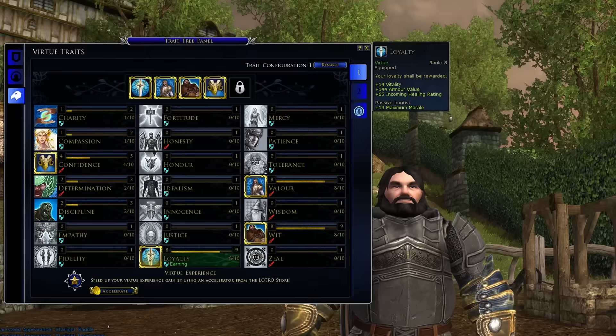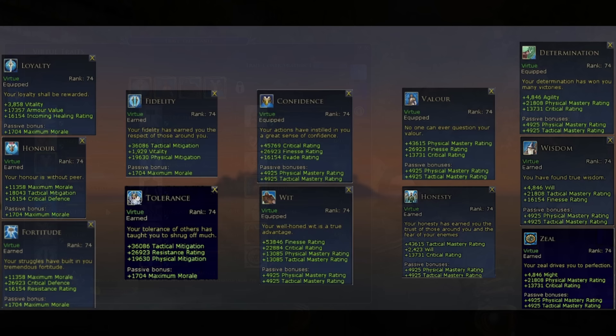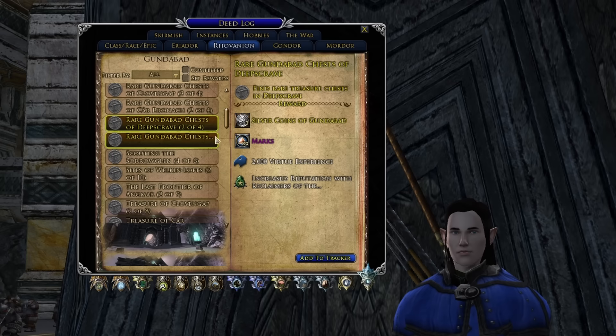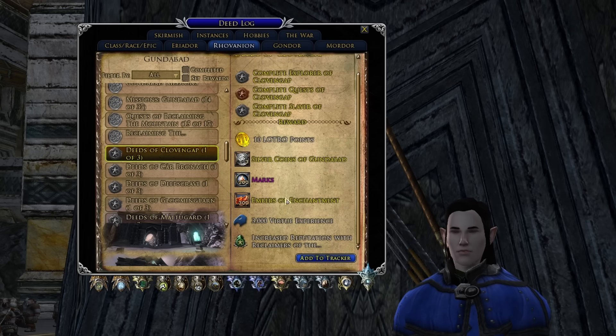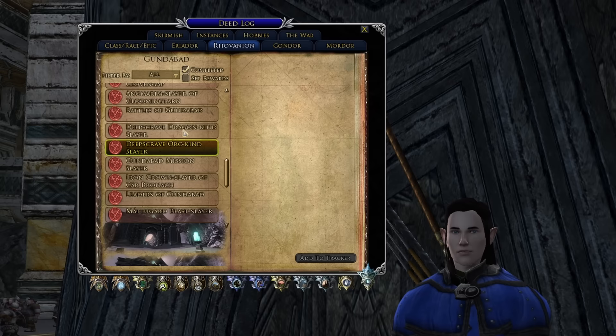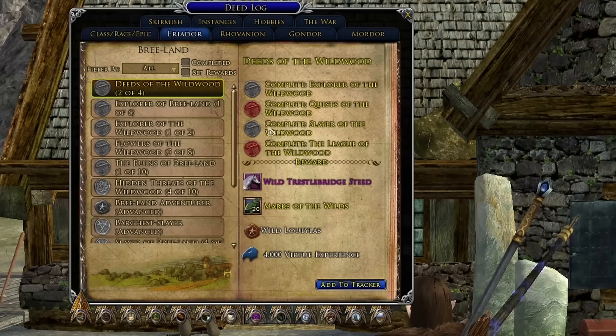The second note for progression is Virtue XP. Virtue experience is how you level up virtue traits, which give your character a stat boost — each has a primary, secondary, and tertiary stat. Various in-game activities will give you Virtue XP, but the primary source is through deeds within each zone. Deeds are sort of like an achievement or expanded quest system, and for Virtue XP they typically involve slaying a large number of certain enemies, exploring key locations, and doing a large number of quests in the zone. Virtue XP deeds are a good thing to fit into your leveling experience as virtues give very valuable stats and become important in end-game content.